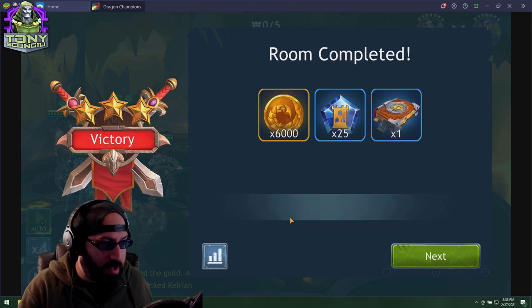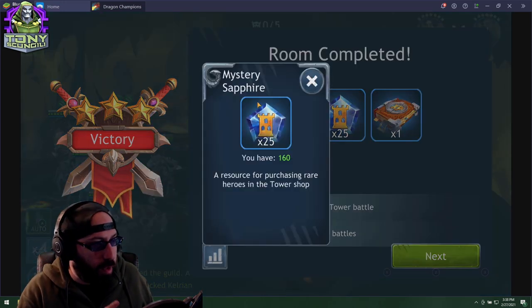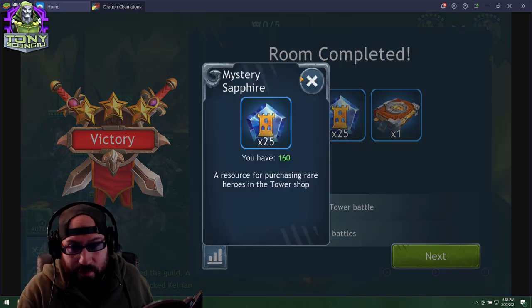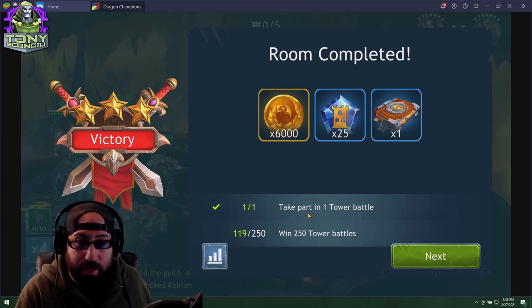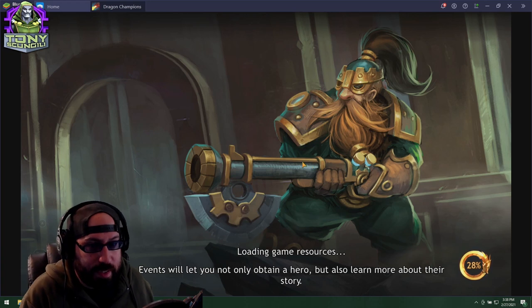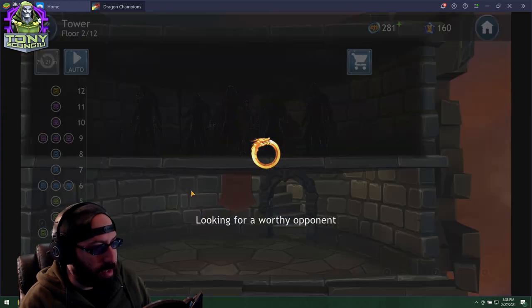As you go higher up you get more rewards, but most importantly you get Tower credits, Mystery Sapphires — which are used in the Tower store — a little bit of gold, and a little bit of rare XP tomes. You also have to complete Tower battles as part of your daily quests, so make sure you do this every day the same way you do Arena.